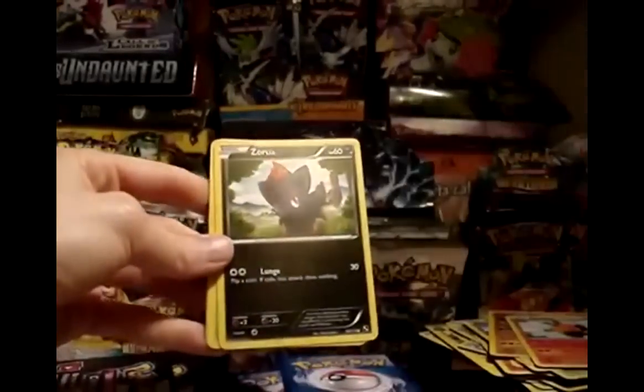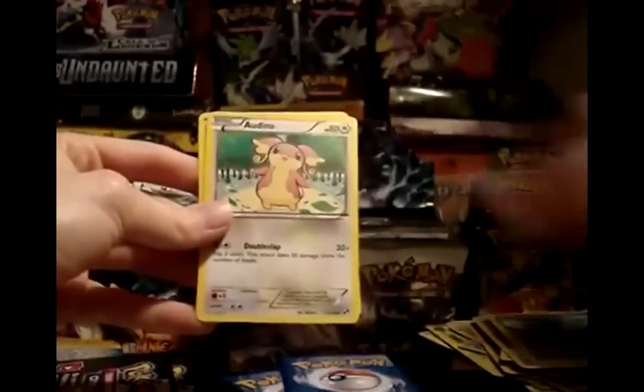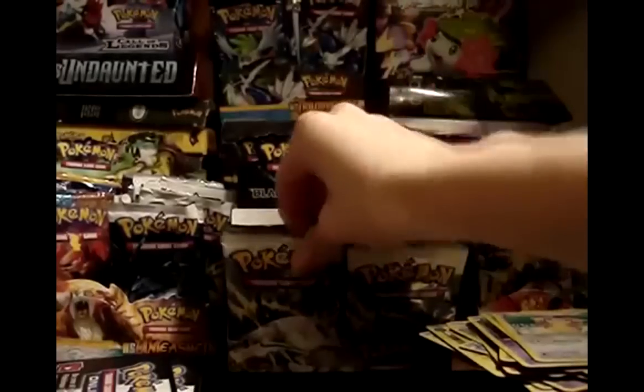Pack 10: Lightning Energy, Zorua, Deerling, Lillipup, Venipede, Maractus, Audino, and Poké Ball. My reverse is a Simipour. My rare is a Scrafty. Spit Acid is nasty, by the way — got beat by that thing in a pre-release.